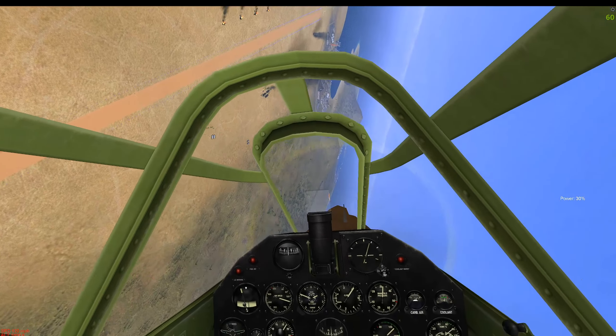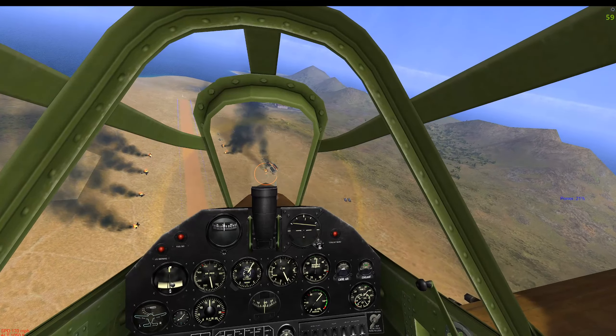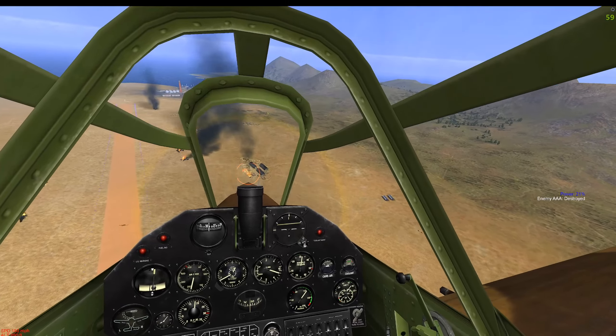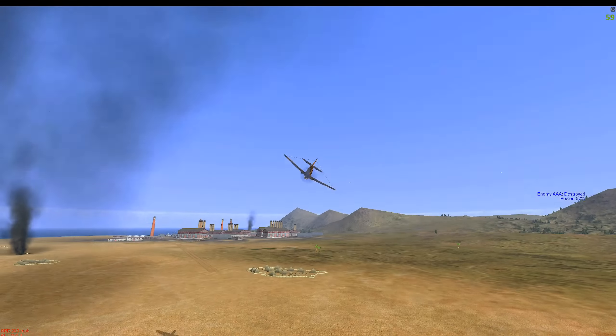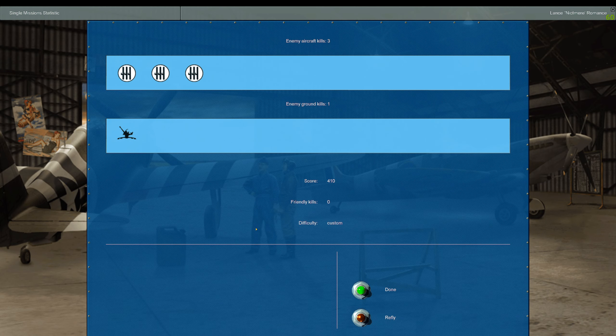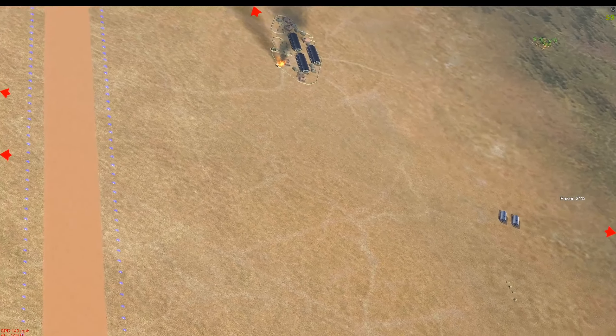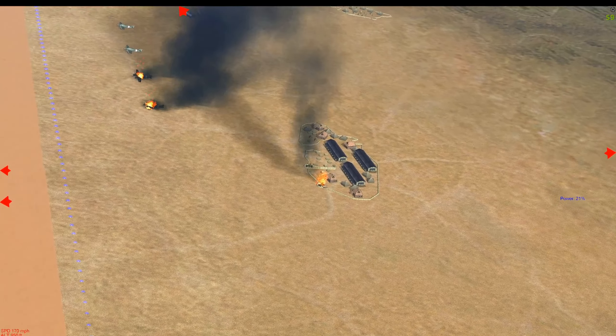My BDA looks really good, but they've got one AAA mount that's putting out a lot of fire. So we're going to make a single pass over it. We got it zeroed in — Shack! Let's take it back to our base and check our score. We got credit for three air-to-air victories and knocked out that AAA gun on the last pass. It's a really good mission for our flight. The P-40 in IL-2 1946 is a great plane — a lot of fun to fly.